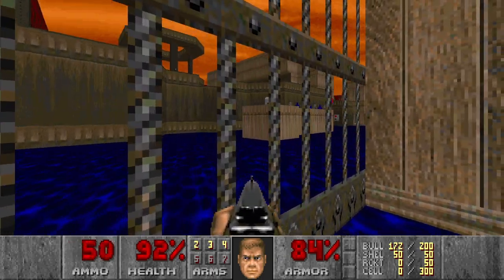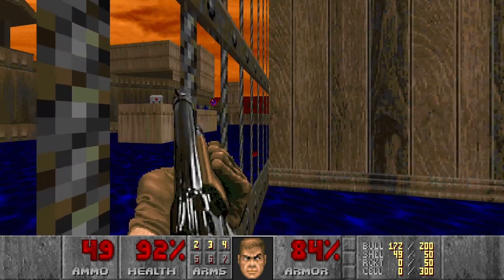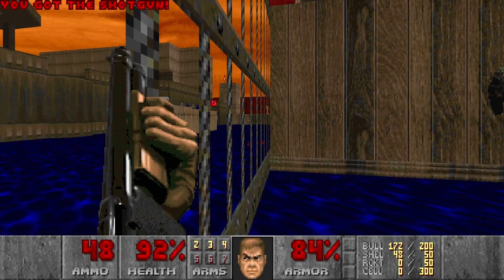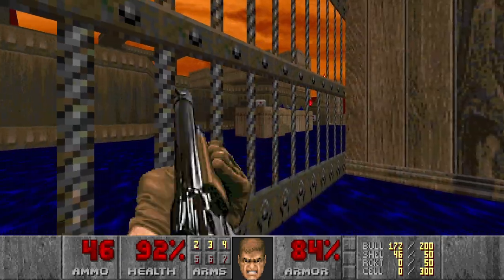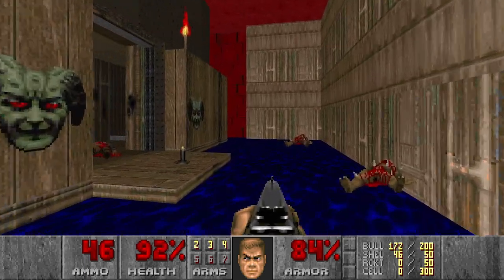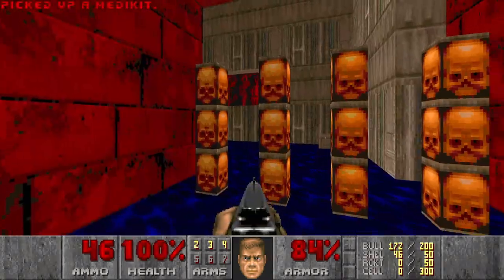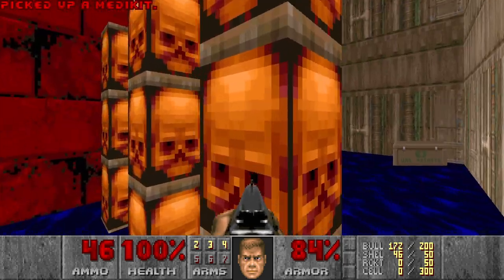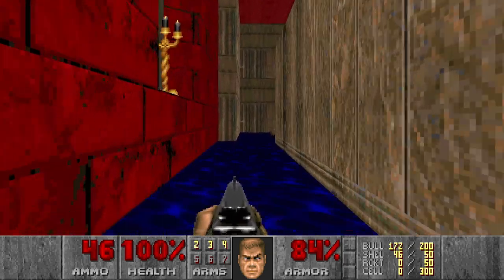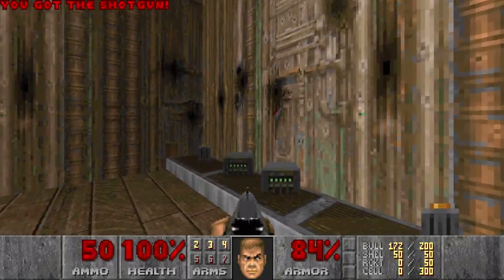Next, I want to kill some of the pinkies in this area because they will be annoying later on. Should be three of them. I see one, second one. And yes, be careful — there is a baron over there, which is also a good sniper. The last specter should be here but I don't see him. One specter is not a big deal, so we can just move on. Let's grab this plasma as well.